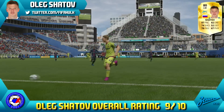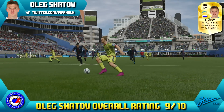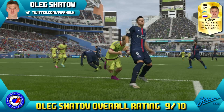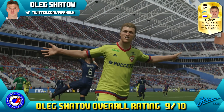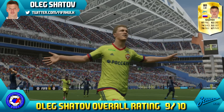Overall, we're giving Oleg Shatov a 9 out of 10. Massive upgrade from last year — he's so good on that left wing. With that pace and dribbling, he is a constant threat. He was always getting through. He may not have the best shooting, but he still managed to tuck the balls home around the keeper and get those goals.